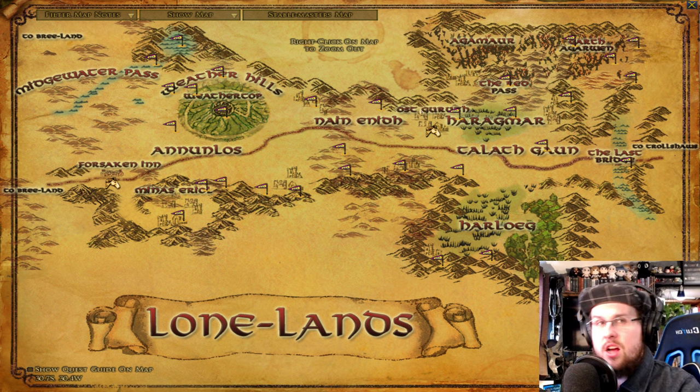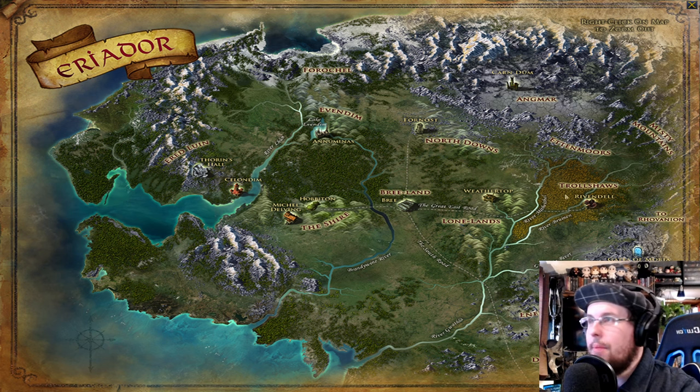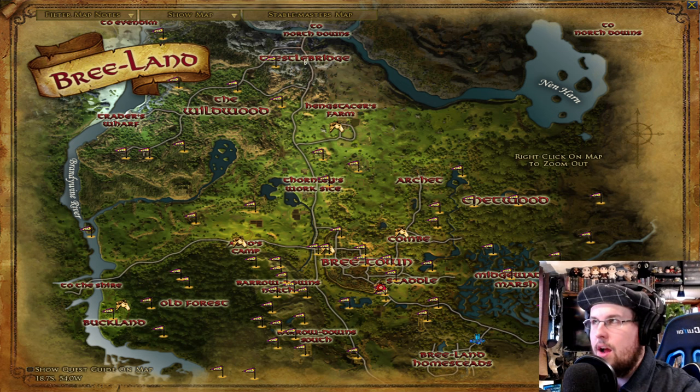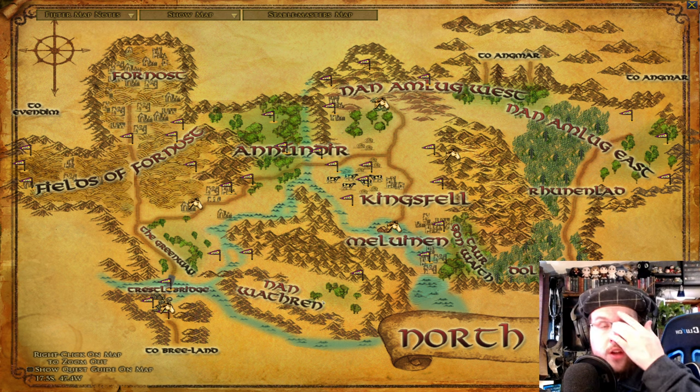Then you'll move to Ost Guruth. It's a higher-level location — around level 24 to 25. You could also jump back, go through the Lone Lands, up through Bree-land into North Downs. Right at the top there's Trestle Bridge, which is good — levels 18 to 22. You'll do quests around that front area. Nanduhirion is more of a group quest area, so you can skip those unless you have a group, though you can attempt them solo — just be aware the monsters are quite hard.